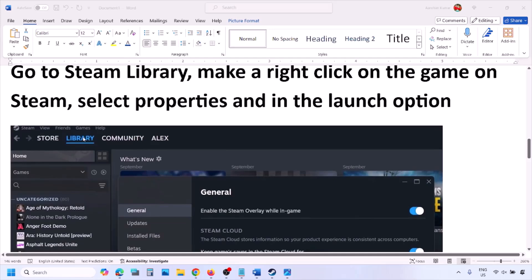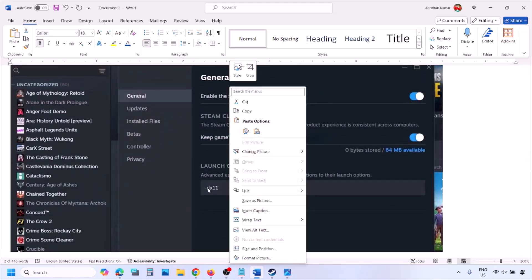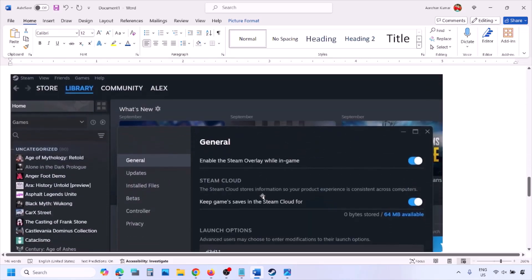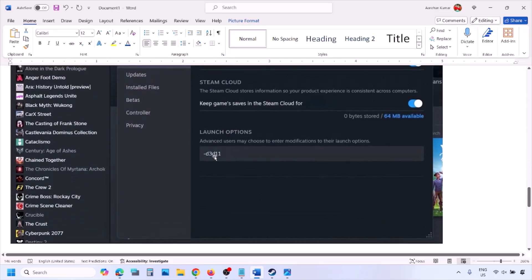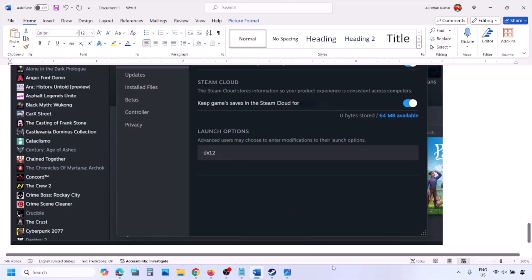Go to Steam library, right-click on your game, select Properties, and in the launch options type dash DX11 and launch the game to check. If that does not work, type dash d3d11 and check. Still not working, type dash DX12, then launch the game and check.